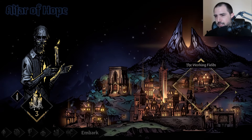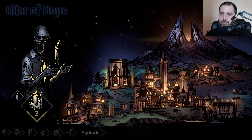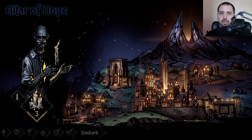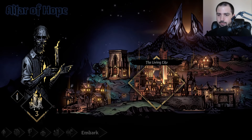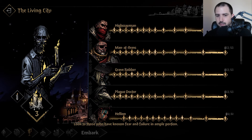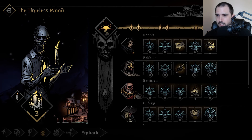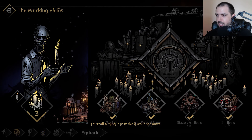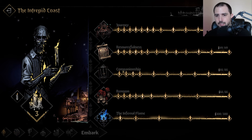The Altar of Hope is your meta progression central hub — this is where all those candles you pick up randomly go, and this is how you unlock stuff. This is what it looks like when it's fully done. You get the heroes here, you get memories, you get the slot machine — the gacha, whatever you want to call it. Those are the working fields, and then the Intrepid Coast is kind of some side stuff.